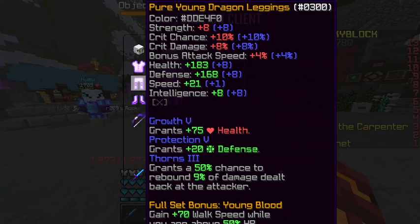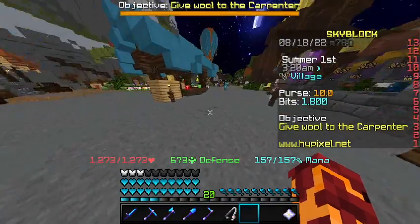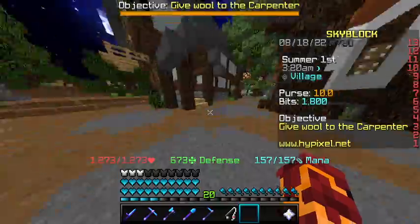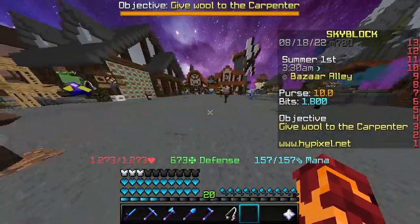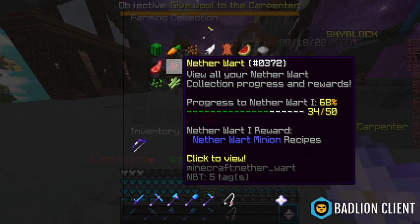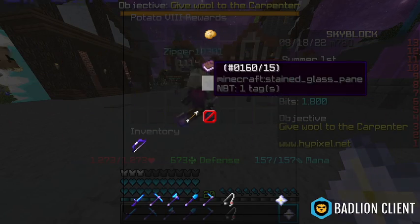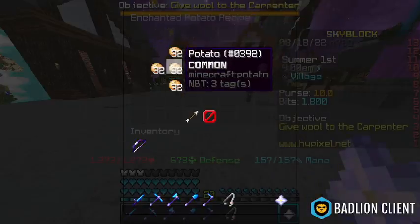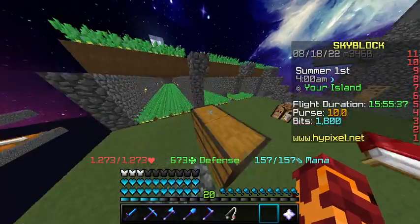You can also get powerful from hot potato books. Hot potato books are good for armor, tools, and weapons — they boost stats by 20 each. They cost a lot to make though. The recipe uses enchanted baked potato. The easiest way to get potatoes is from potato minions or just make a big potato farm.